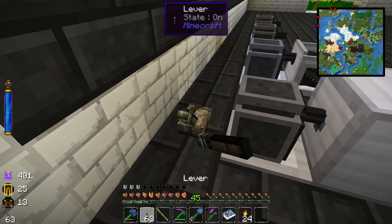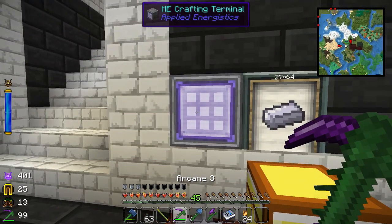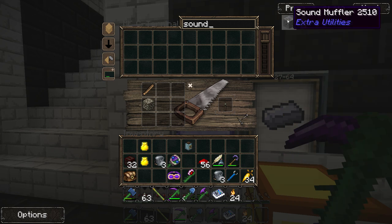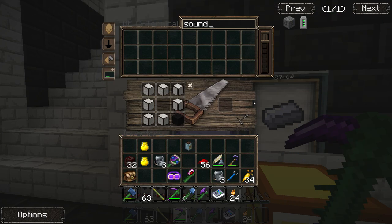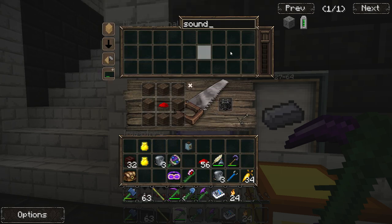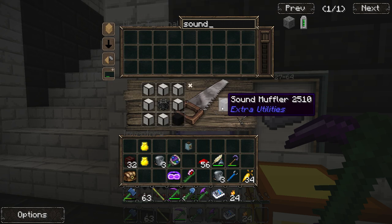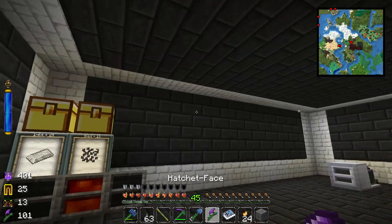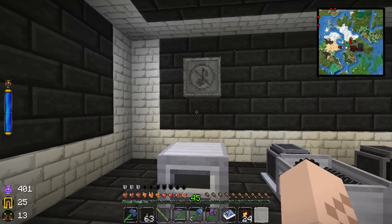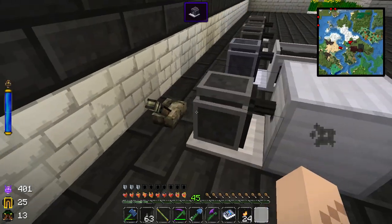We need to get some sound mufflers because this noise is really annoying. The sound muffler recipe requires a note block, which should be easy enough. We crafted it — and yes, that stopped the noise! Hurray!